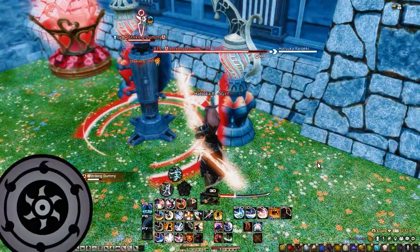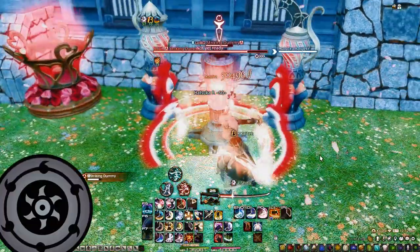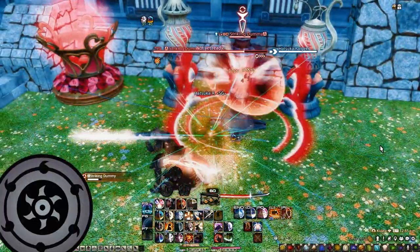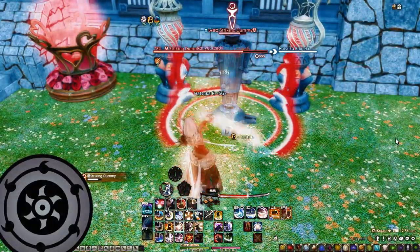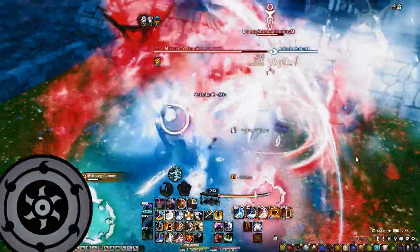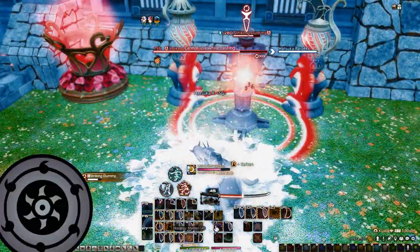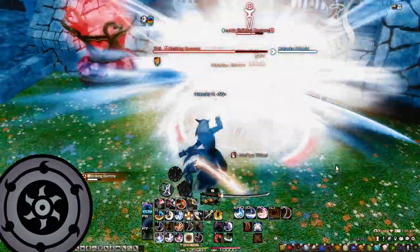Making sure that I use Yukikaze in between each Gekko or Kasha combo in order to not lose my buffs under Meikyo. I do a Gekko, I do a Hakaze, Higanbana. Notice how my Higanbana gets refreshed as soon as it falls off. Going back into Meikyo, Gekko and Kasha. And here you notice Tsubame Gaeshi gets used exactly as soon as it comes off cooldown.